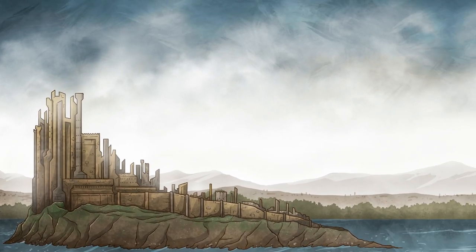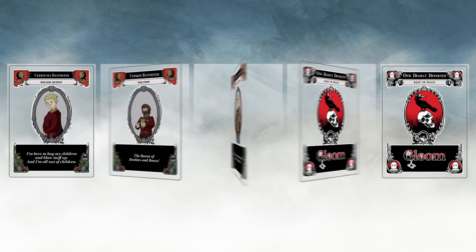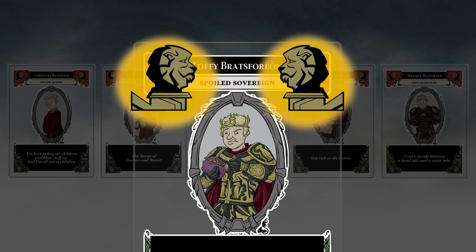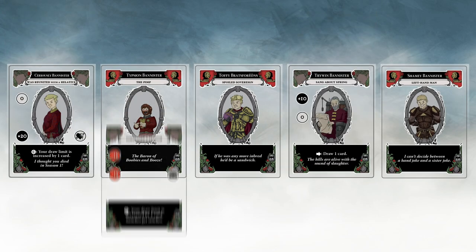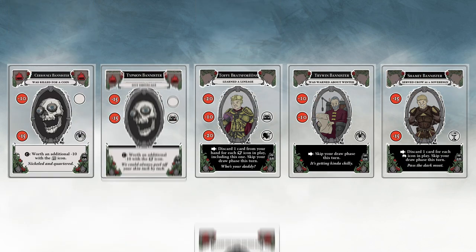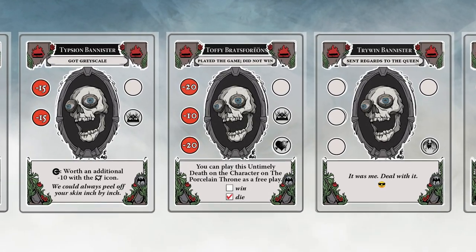Welcome to the Umpteen Kingdoms of Easter Egg. Begin your journey by resting control of a noble family. Each player takes five character cards with matching sigils in the upper left and right corners of the card. As your nobles seek the porcelain throne, you'll plague them with horrible mishaps that lower their self-worth. The lowest scoring, most tragedy-afflicted family wins.